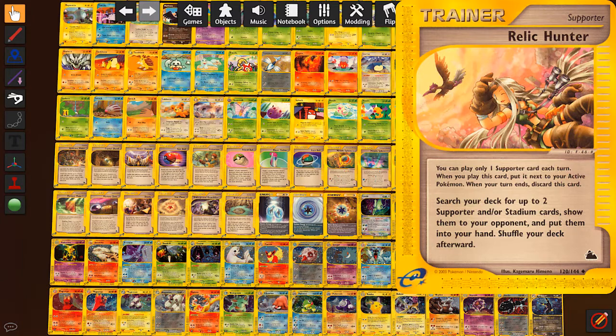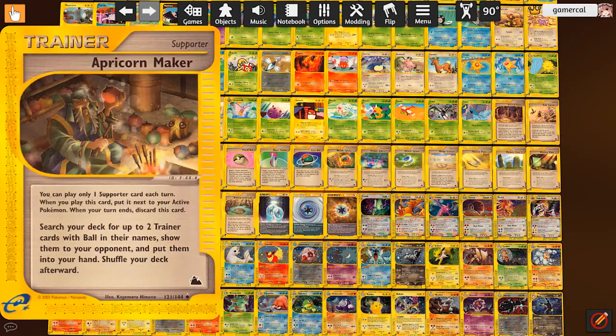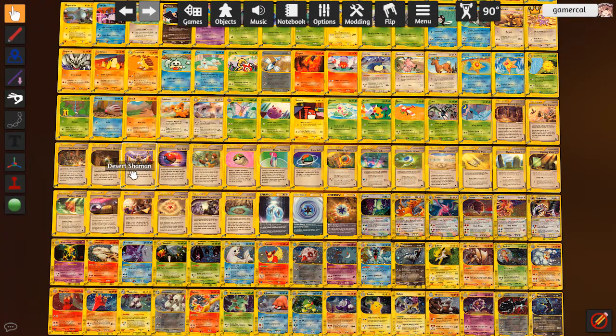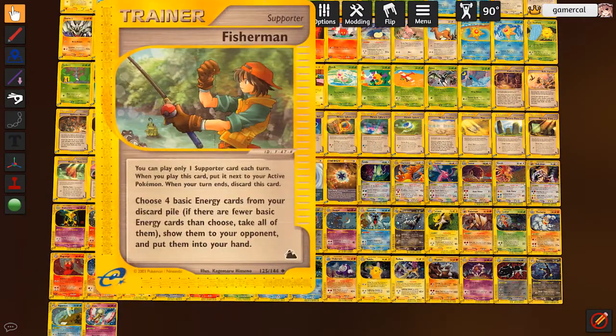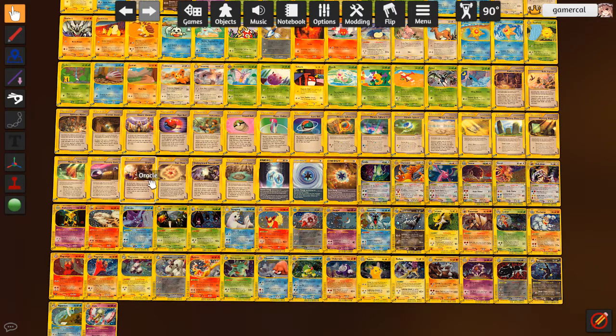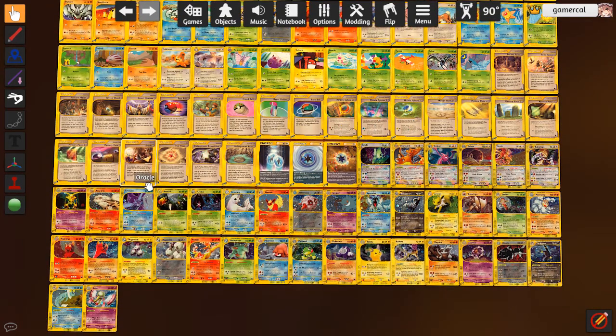Relic Hunter is really good just to get supporters and stadium cards out. There's a couple of good stadiums in here too. Apricorn Maker could work if you get a lot of different Pokeball cards, which there are some in here. Desert Shaman is amazing - it's Judge in a format that doesn't have disruption stuff, so that's really strong. Fisherman is good for decks that mass attach from the hand, like Venusaur could work with that.